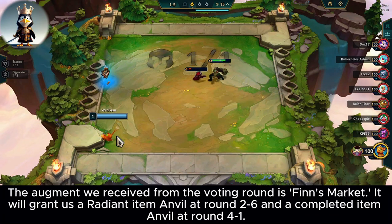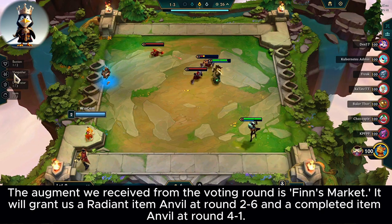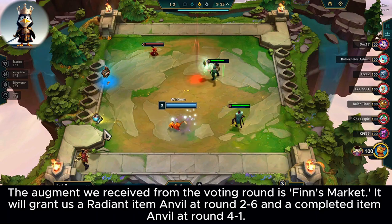The augment we received from the voting round is Finn's Market. It will grant us a Radiant Item Anvil at round 2-6 and a Completed Item Anvil at round 4-1.